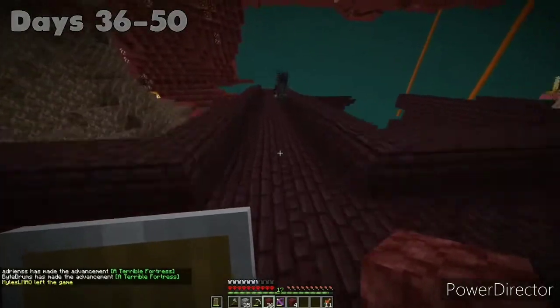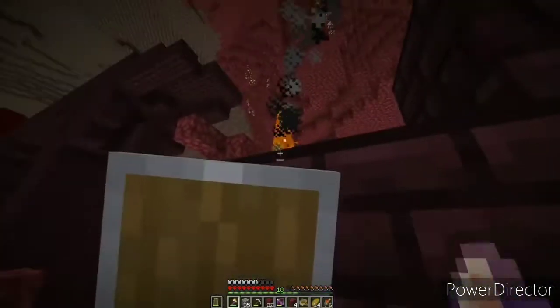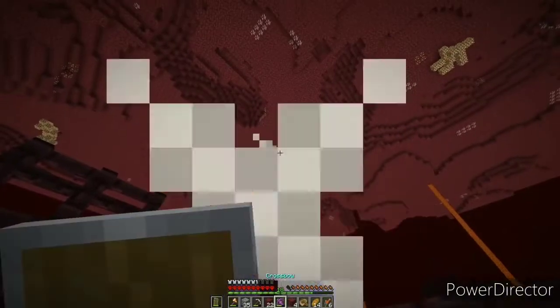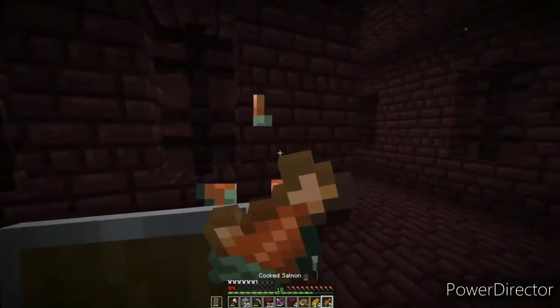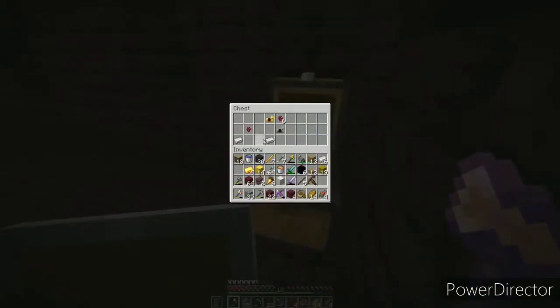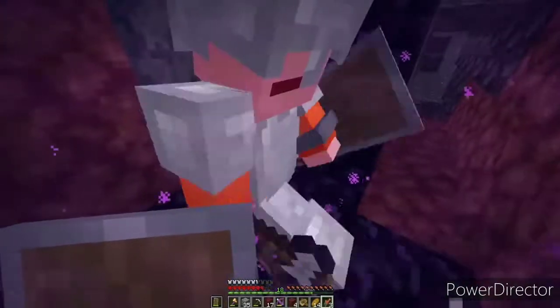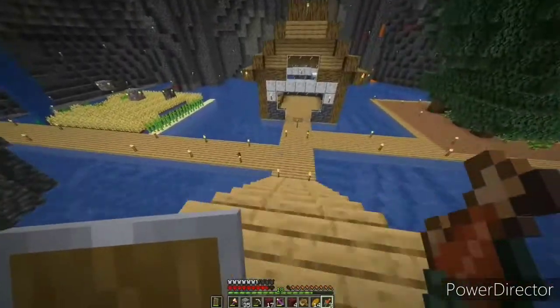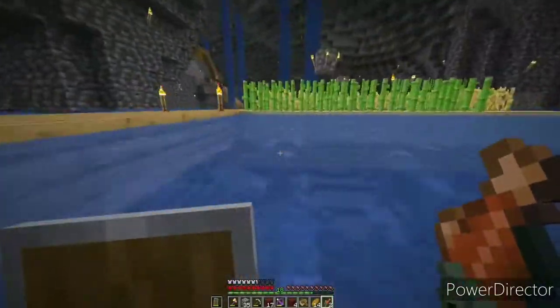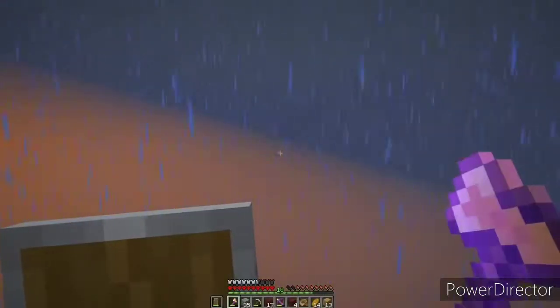Days 36 to 50: lo and behold, in the direction we were headed there was a fortress at the corner of our eyes. We quickly tackled it — grabbed the blaze rods and got out because we were not dying in there. After getting everything we needed, Bite had saved the portal coordinates so we headed back to the overworld. I then decided to find some villagers because we needed to kill the Wither, and for the wither we need three wither skeleton skulls. Those are extremely rare, so getting a Looting enchanted book from villagers was crucial.